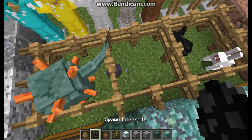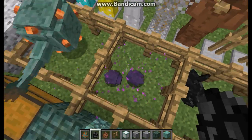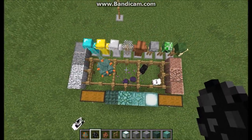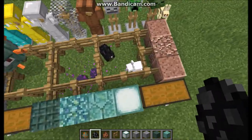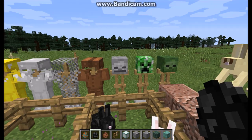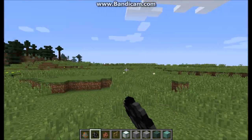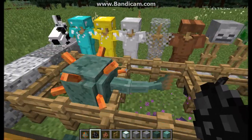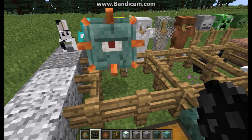There's the endermite — I hate endermites, they're always moving away. They spawn in the End. Rabbits come in different colors and types — you can get a black and white one. They spawn randomly around the plains biome. And now moving on to the guardian, which spawns in the ocean.